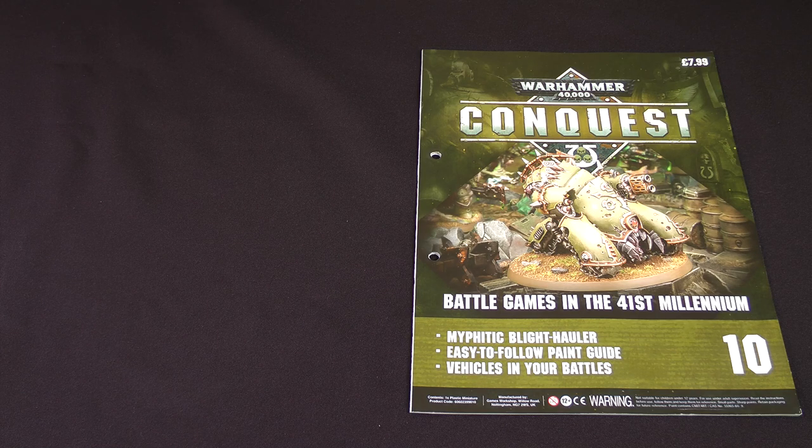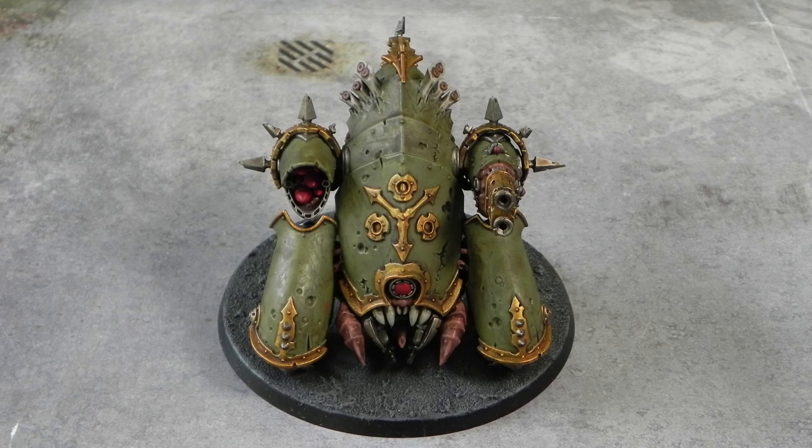Hello, I'm Will, this is Mike with the Tabletop Donkeys, and we have for you here today another episode of Warhammer 40,000 Conquest. As you can see on your screen, we have Issue Number 10 this time, and this comes with a Death Guard Myphitic Blight Hauler, which is a vehicle — our first vehicle — and I'm very excited about it, as the one who's been playing the Death Guard in these games.